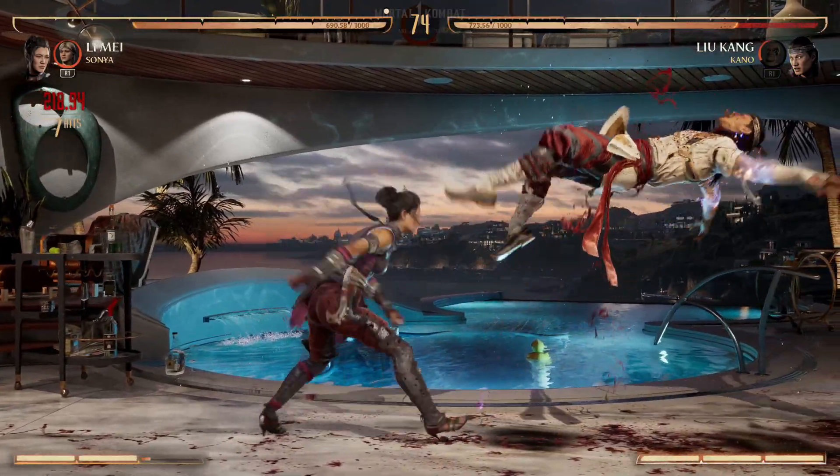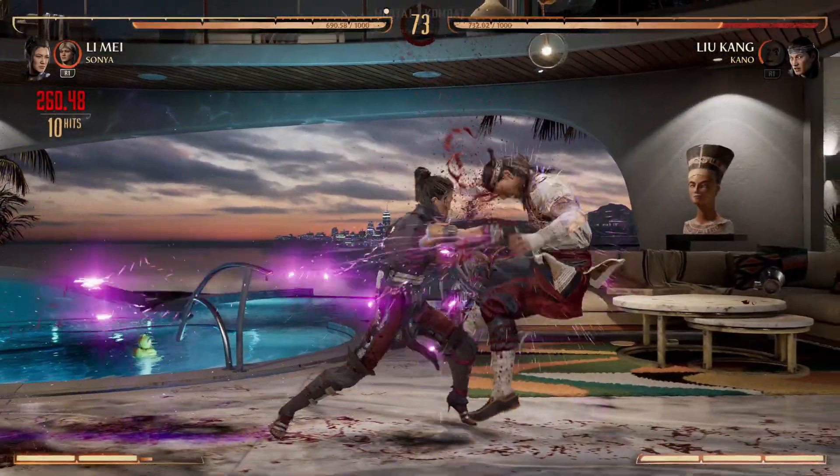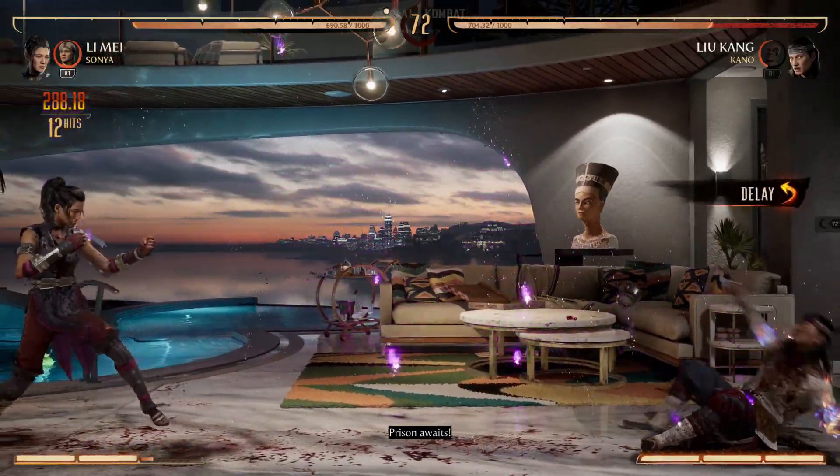Li Mei does have some really cool things. She's got this lantern that flies over people's heads so they can't jump at you while you're zoning. She's got some really cool tools.